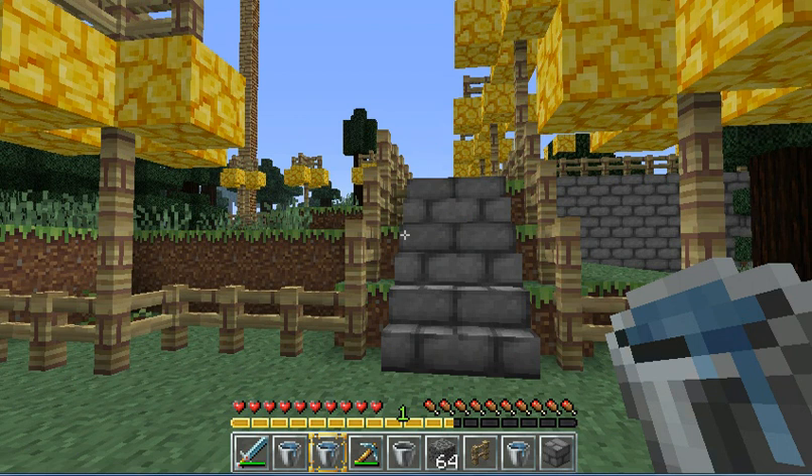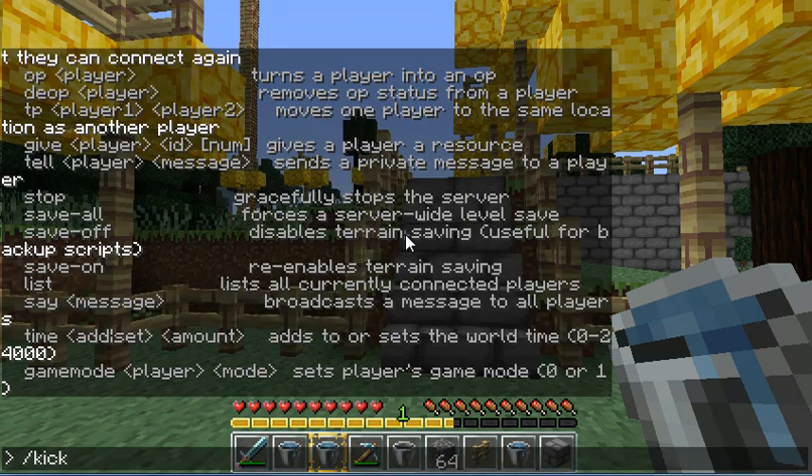The next one is /kick. You do /kick and then type in the player's name. I won't do that because I don't have anybody else on the server at the moment. It can only kick people who are currently on the server, and it only kicks them for a second — they can join right back in.